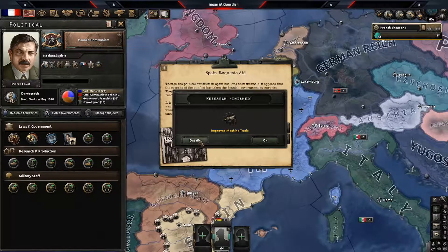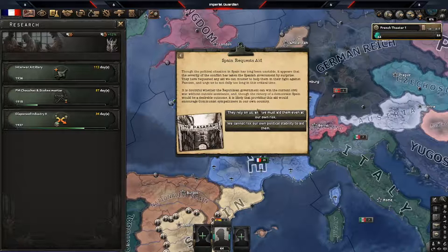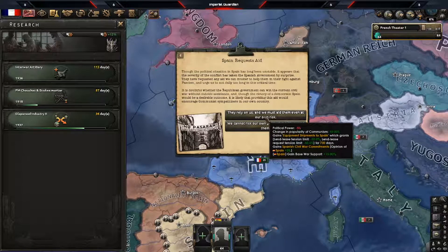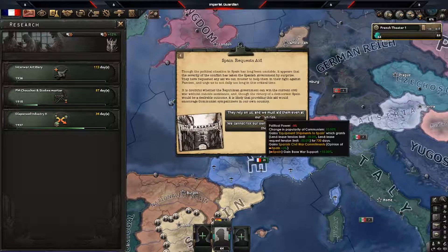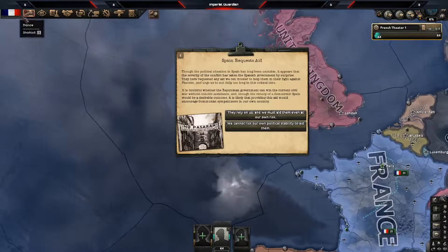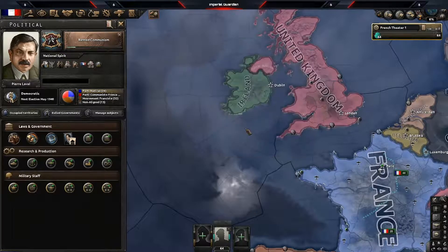Research of improved machine tools is complete, so we'll jump over and upgrade our artillery. Now Spain is requesting aid. They can rely on us, which gives 10% communism and minuses to political power, or you can just say no — minus 50 political power but you keep more communist support to split later. Right now we're sitting at pretty much one-third fascist, so we just need a total of 50% between fascist and non-aligned. We're not going to risk it; we'll save our political power.